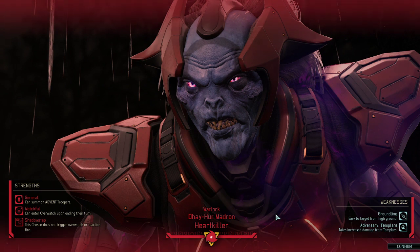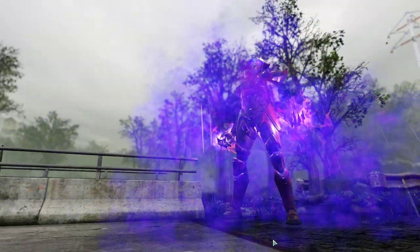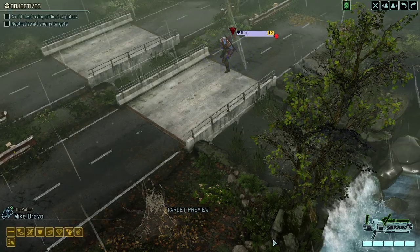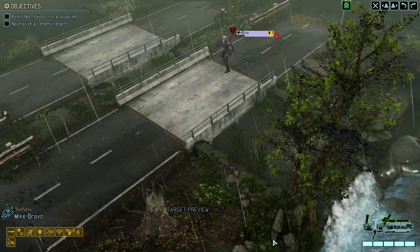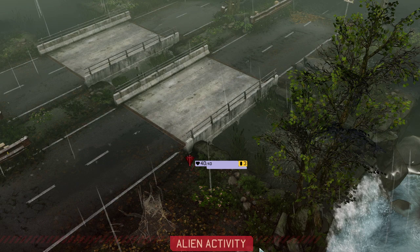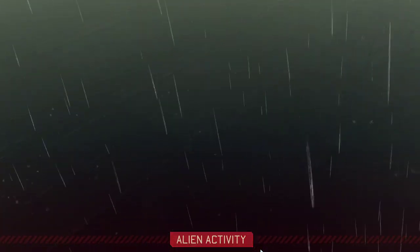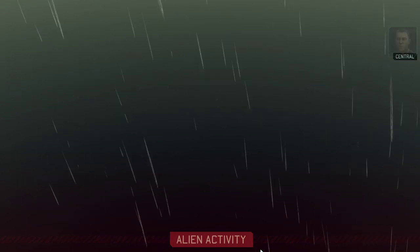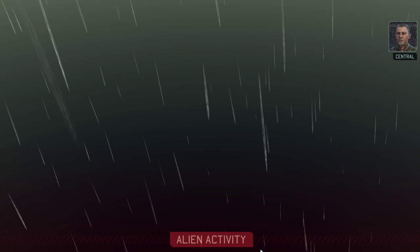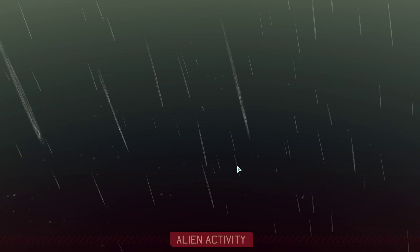Overwatch at the end of the turn, does not trigger overwatch shots, is easy to hit from high ground, and hates Templars. Well, we don't have Templars but we can maybe get some high ground going. Only 40 hit points — that is easy. We just picked up a unique signature; one of the Chosen is here. That thing is only going to make trouble for us until we deal with it.